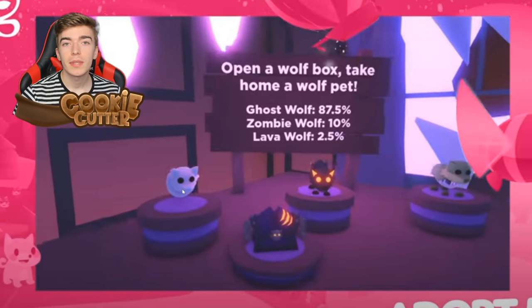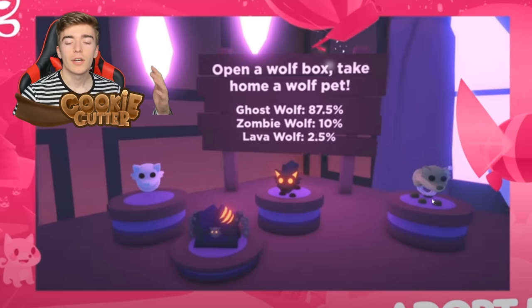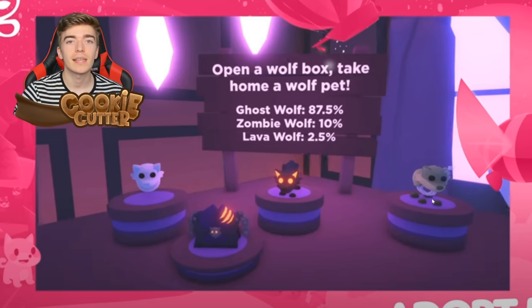The first and most common one is probably going to be a rare — the Ghost Wolf. It doesn't show too much of it, but it's literally just a wolf that's white and doesn't have legs. It's a ghost. Version two is the Zombie Wolf, which is the ultra rare pet with a 10% chance of getting it — meaning one in ten.